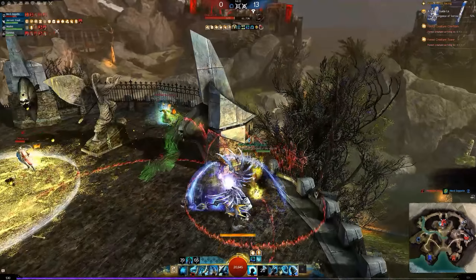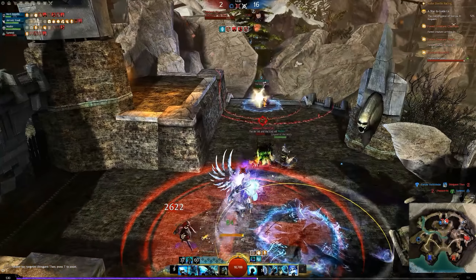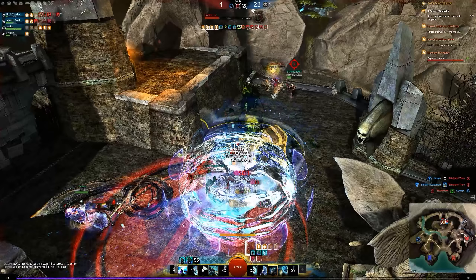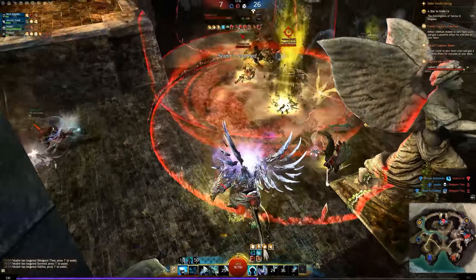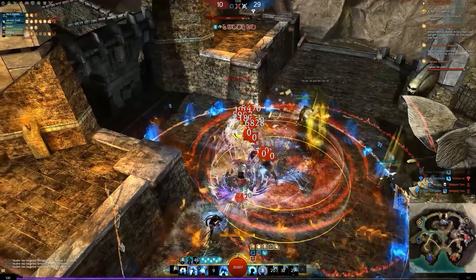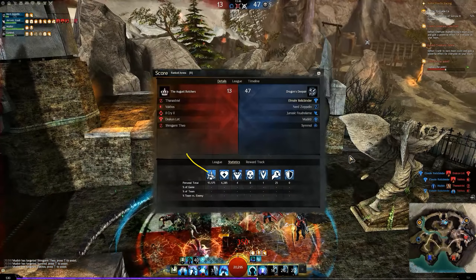We throw stability and retaliation on ourselves - we'll have it anyway because we get so much whenever our Aegis breaks. We cast for the bit of stab just to cover it and burn through people in these next few seconds. Look - we've absolutely annihilated this guy. My ally goes in for the res and my pressure wards them off so they can't stomp through that. We get the scepter 2 up, splash our Shield 4 - which on a power build does pretty reasonable damage, you saw that crit for like 3k. The axe symbol goes down, we pull them in, and we get a stomp. Beautiful.